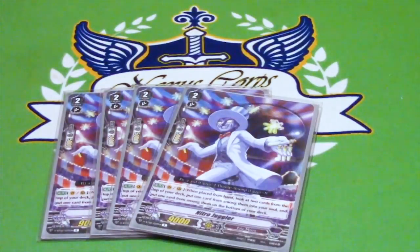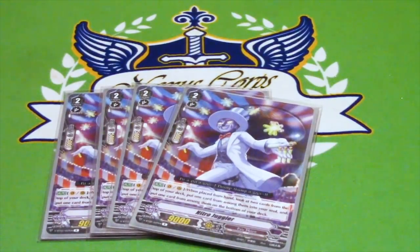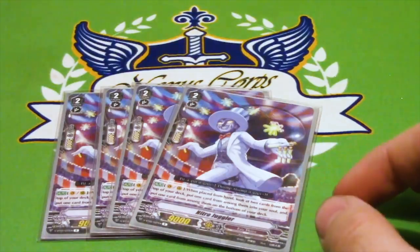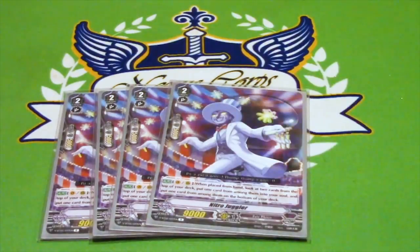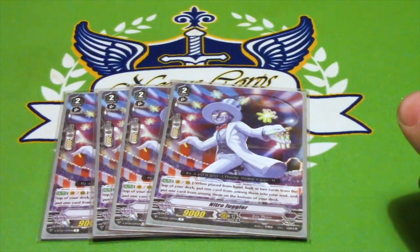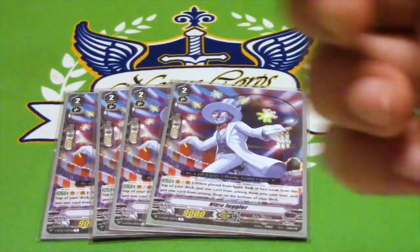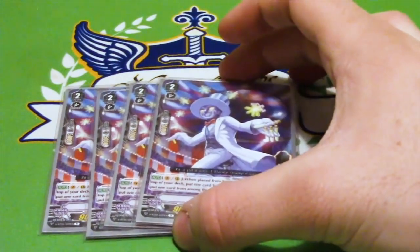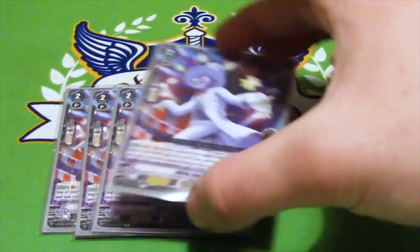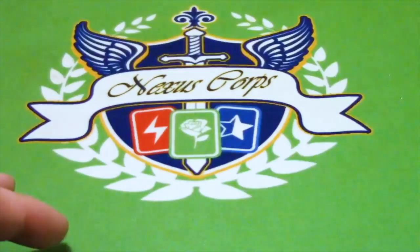Next up, 4 copies of Nitro Juggler — our first Workeroid aside from Alice, bringing us to 6 total. When you ride or call him from hand, you look at 2 cards from the top of the deck, put one into soul, and put the other on the bottom. This is good for early game soul building. It can suck if you get two triggers. The bulk of your early game rushing will be calling these — they've done their job after being called and can intercept later. If you ride this turn 2 then ride Alice, that's a 14k beatstick.